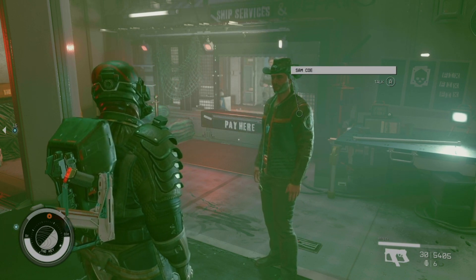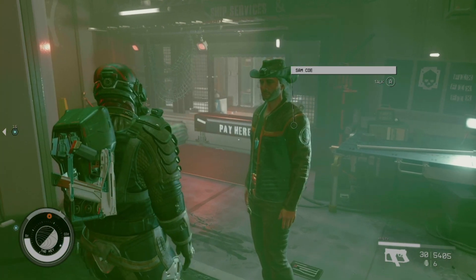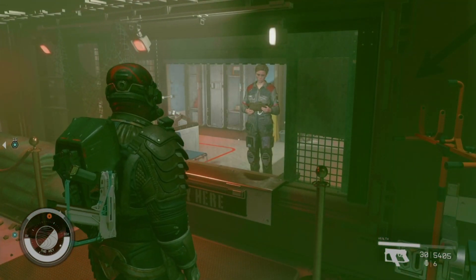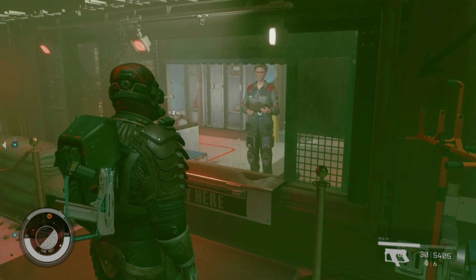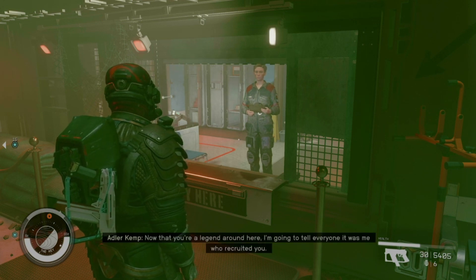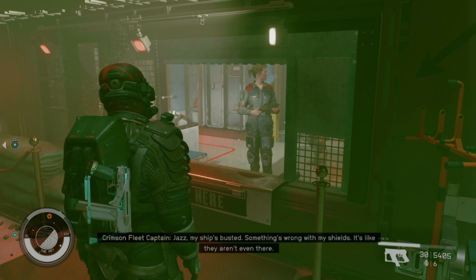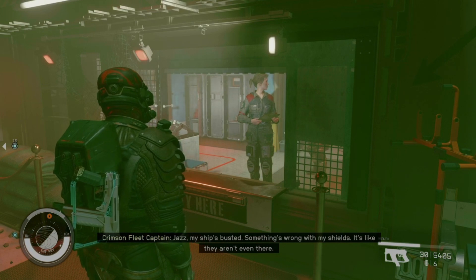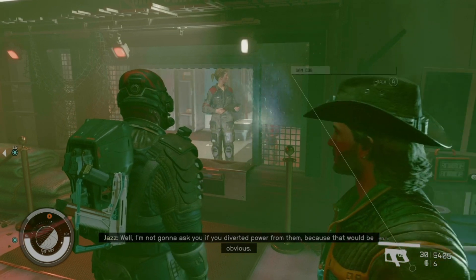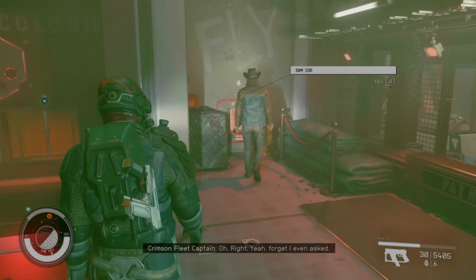Step one: you need a fighter ship and a storage ship. You'll get your first storage ship for free very early in the game, and then you can buy more as you progress. Storage ships are on the cheaper side — around 100 to 150 thousand — while fighter ships are 200k and up, approaching 300k or more as the game progresses. Storage ships are definitely worth buying once you get into serious crafting.